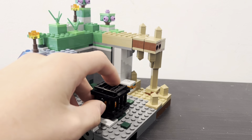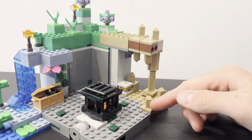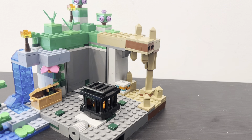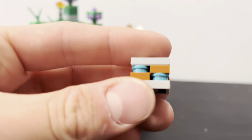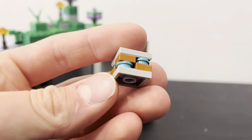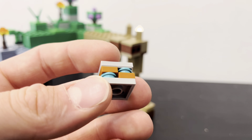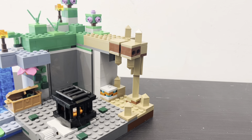You have a little dripstone cave over here with a dripstone block, a bunch of these little dripstone stalactites and stalagmites, which are just little one-by-ones with a triangular pyramid piece on top. You also have a copper ore back here, which is the first copper ore that we have gotten in Minecraft so far. It's just a few dark nougat studs and teal studs stacked like a normal Minecraft ore, creating a little copper ore, which is nice to get.